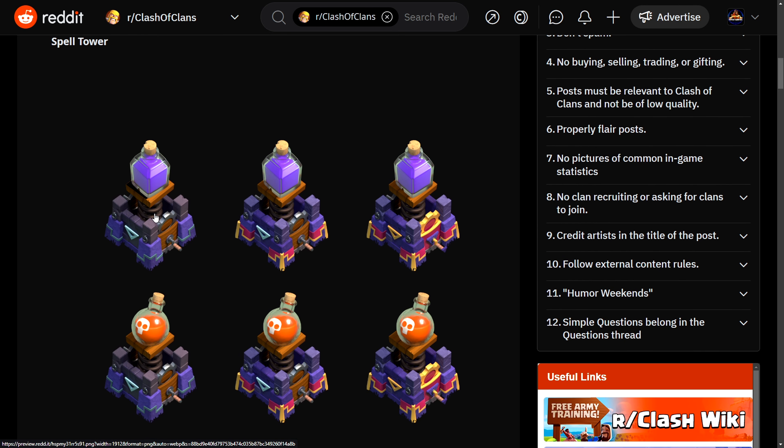Here are the upgrade costs and upgrade times as well as the hit points. At level 1 it unlocks the Rage spell, at level 2 the Poison spell, and at level 3 the Invisibility spell. The Invisibility spell is probably the most overpowered one — if you can make this monstrous-looking structure invisible, that's going to be OP.